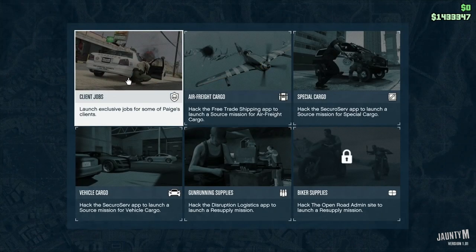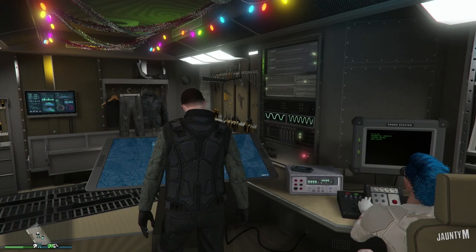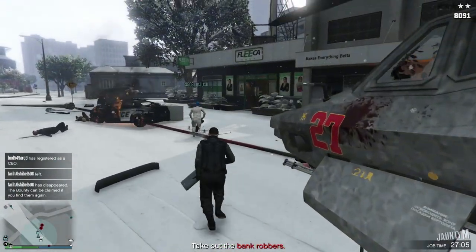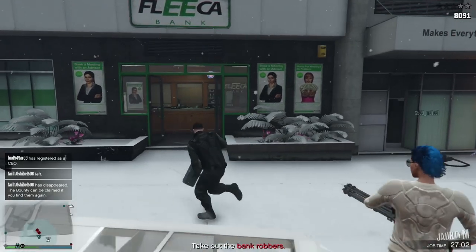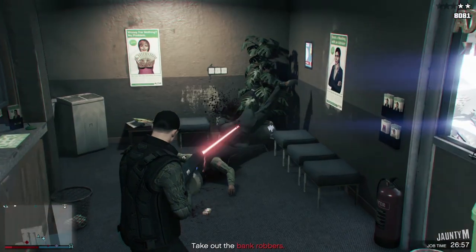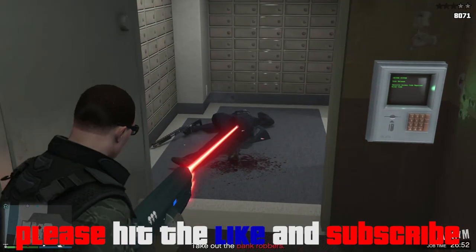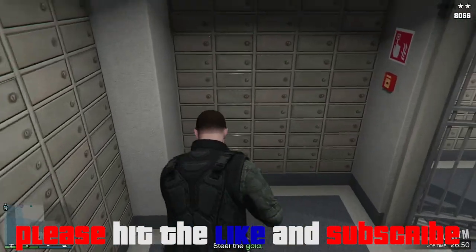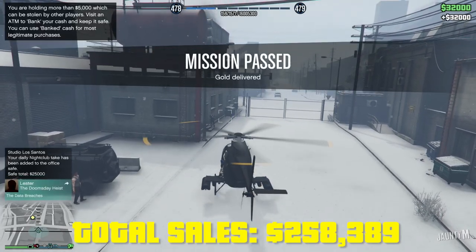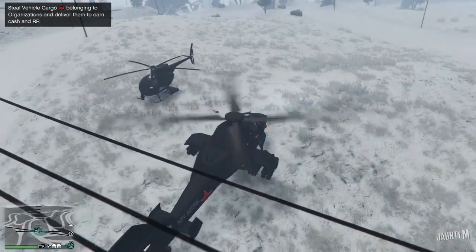After that we go for another mission — this time it's robbery in progress from the Terrorbyte. This is a very good cycle even if you don't have the other businesses. You can just keep doing the VIP missions and the Terrorbyte missions and you should be able to make a good amount of hourly cash as well.